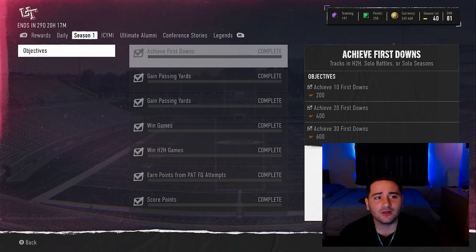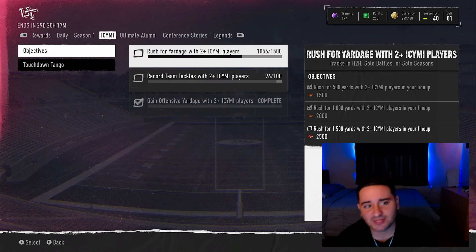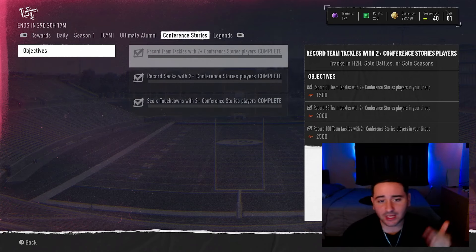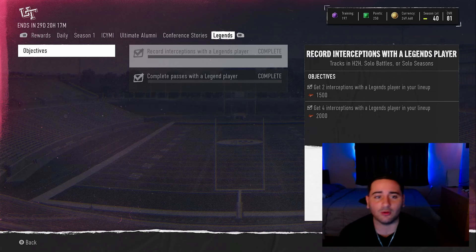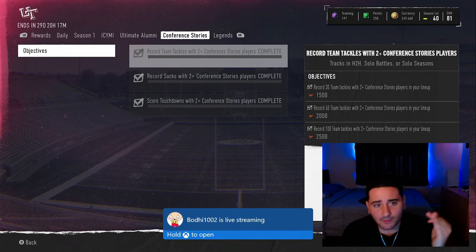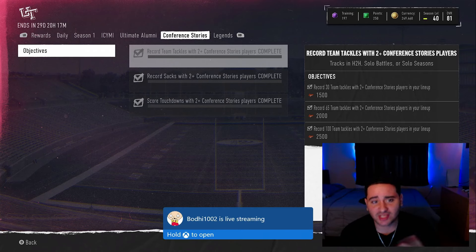So we have all of these promos — we have the ICYMI, we have the Ultimate Alumni, we have the Conference Stories, and of course we have the Legends. What do all of these promos have in common? You need to put these players in your lineup to earn the XP from the objectives.